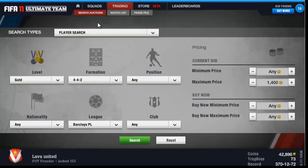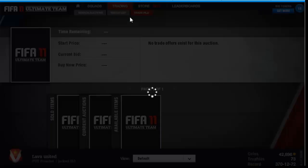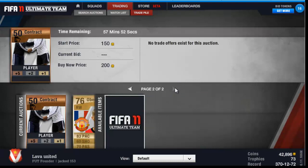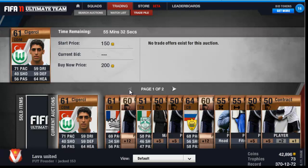Just do the 59th minute method on a market you know about. For the bronze pack method, it usually takes a long time for things to sell, but in the last minute they'll probably start selling. The fitness cards and healing ones might sell before that.